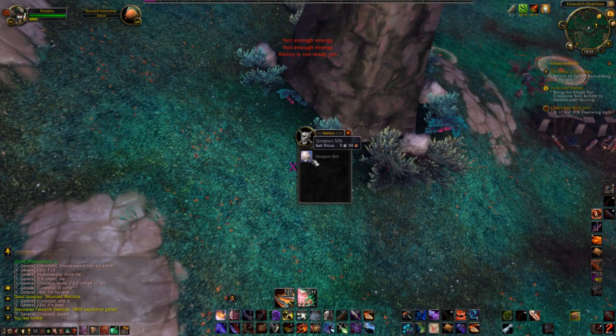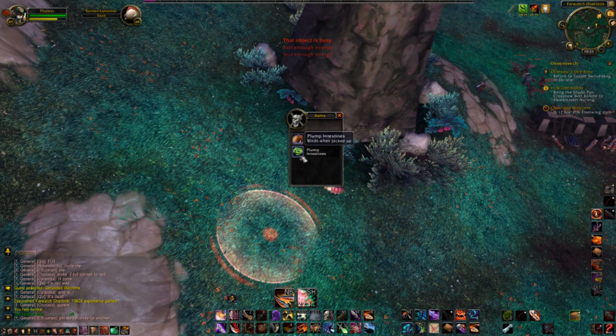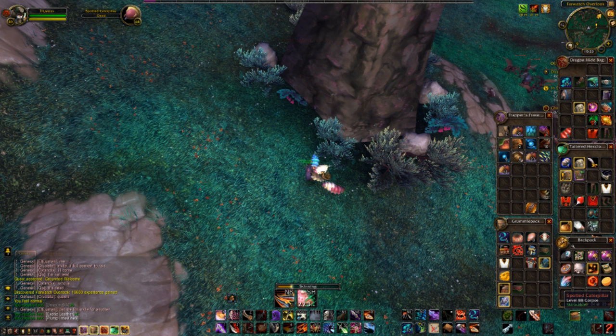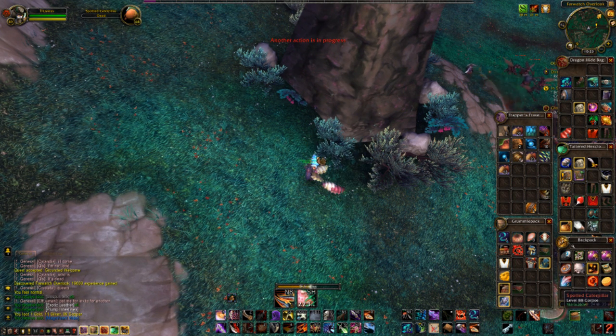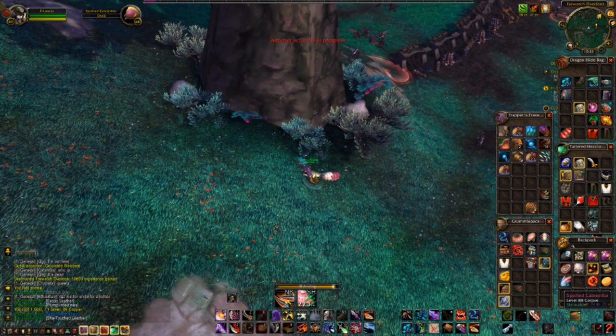It's maybe like 20 seconds out of your time. And these, for being such small creatures with such low HPs, they've dropped seriously the highest amount of skins I've seen yet in mobs. So you guys, find these caterpillars, skin them, and you get some profit.